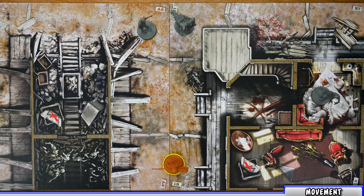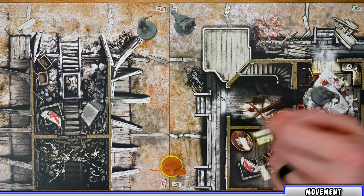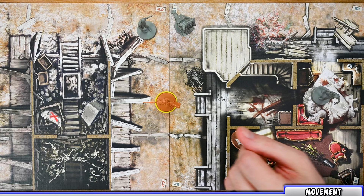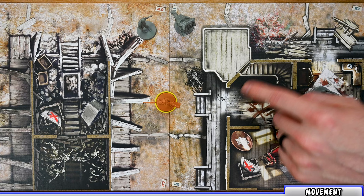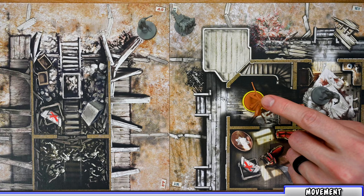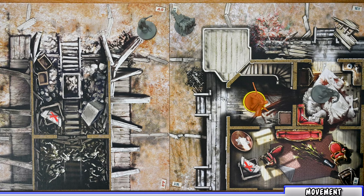A move action allows a survivor to move from their zone to an adjacent zone connected by an edge — no diagonal movement, only orthogonal. For example, Meg can move from her zone to the next connected street zone. She cannot move into a building zone unless there is an opening. In a building, she can move back into the street zone, up the staircase onto the balcony, or into adjacent rooms where there are openings.